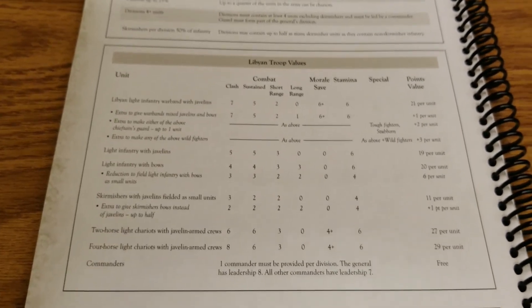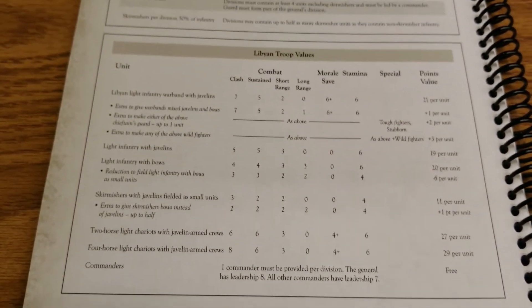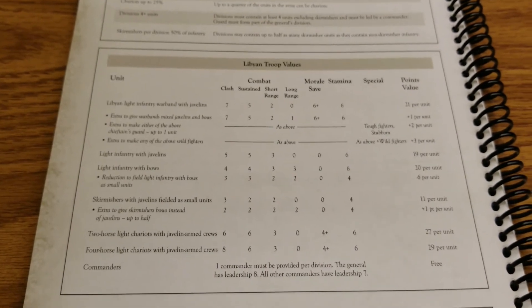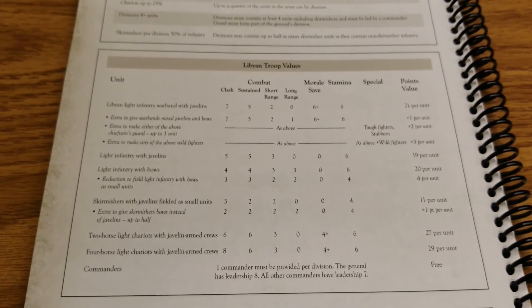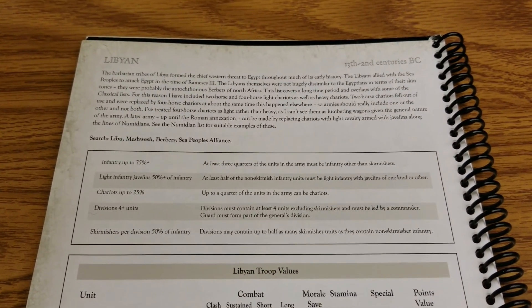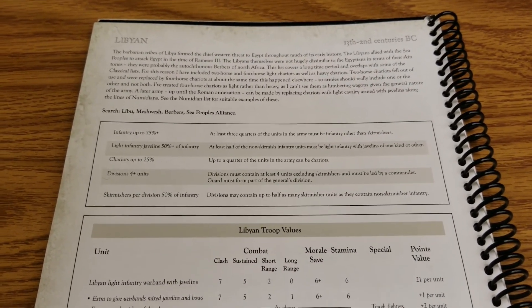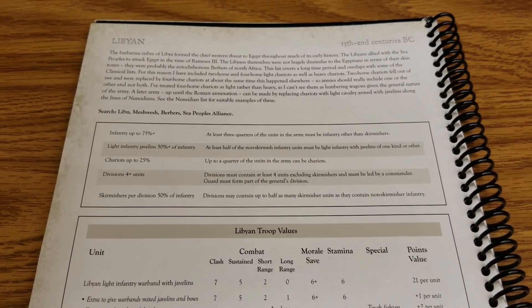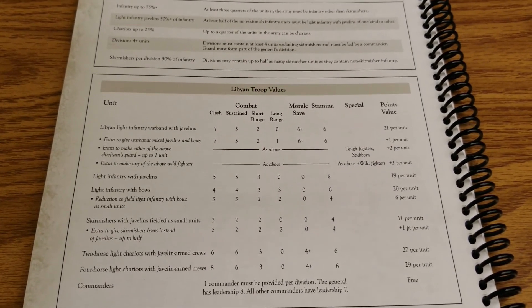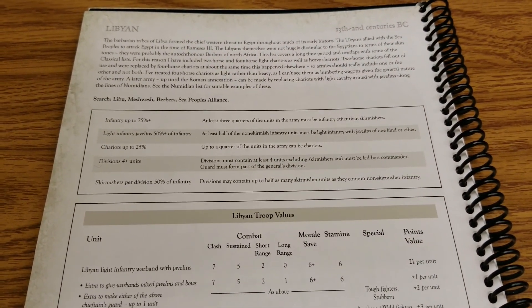Overall, that's the Libyans — a pretty cool list with interesting options, lots of that Bronze Age flavor, but some new wrinkles too. Modeling-wise, there are several options; many troops from this era have fairly generic kits, so it just depends on how you want to paint them. The fact that the Libyans allied with the Sea Peoples — who we're covering next — opens up some interesting modeling possibilities. Definitely do some research to make this an even more interesting army. Smash that like button, subscribe if you haven't already, and stay tuned for more Hail Caesar content.